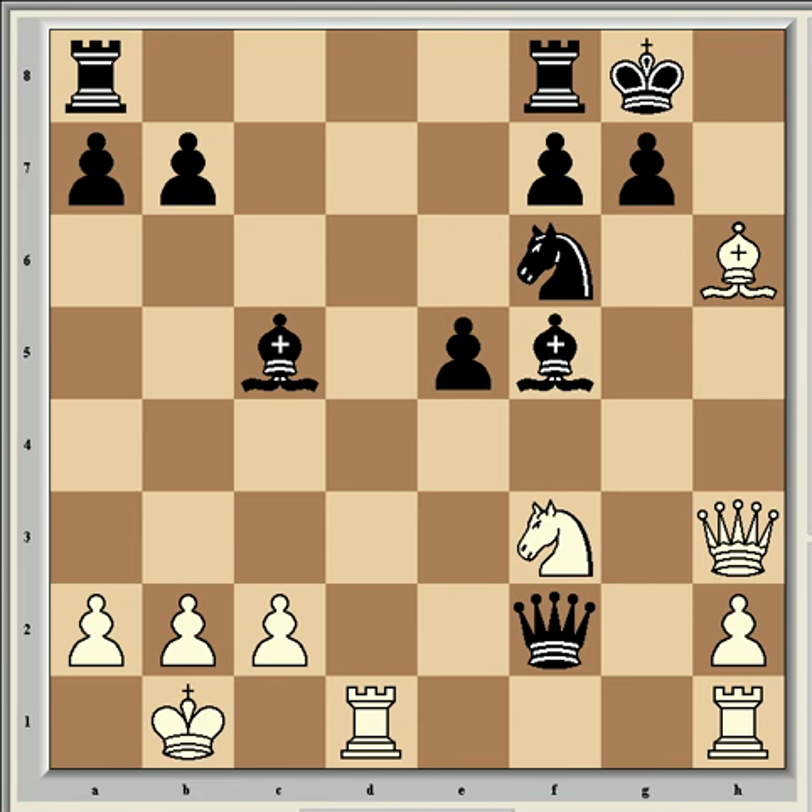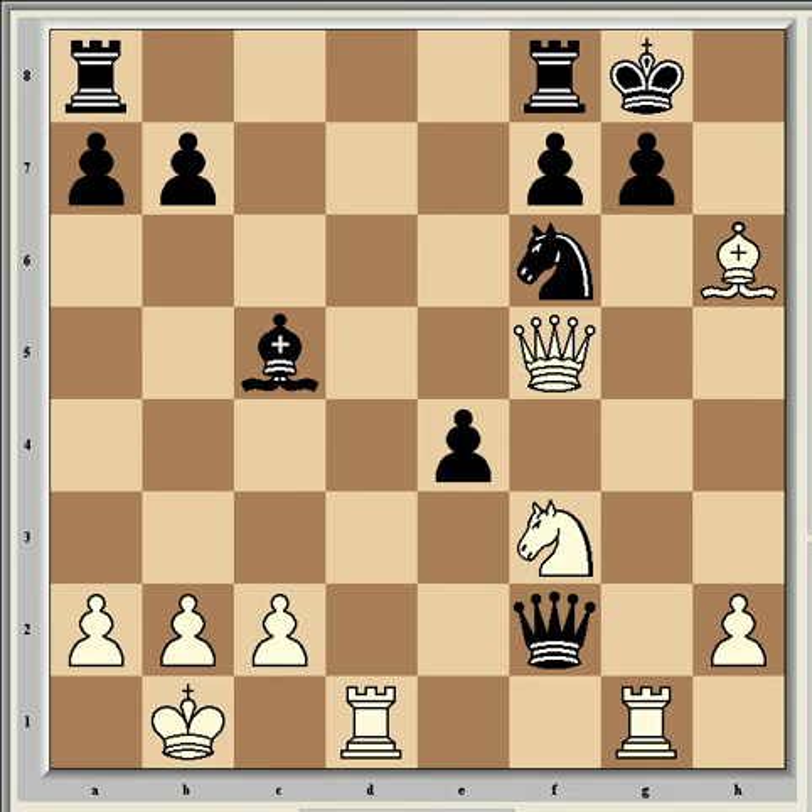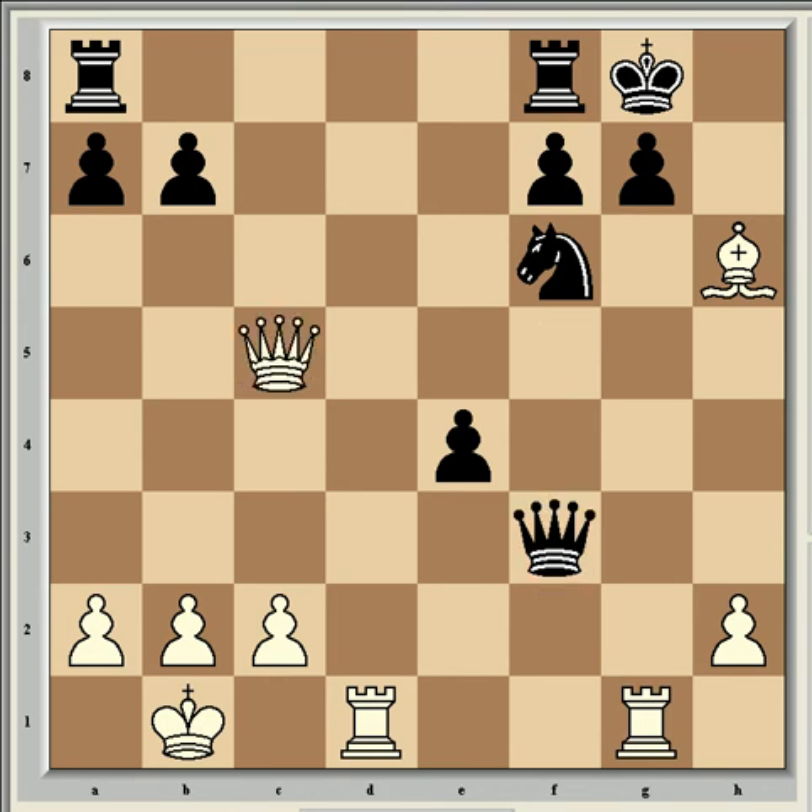After bishop takes f5, queen takes f5, e4, rook hg1, queen takes f3, queen takes c5 — again white retains a big advantage, a winning advantage in fact. The attack here is very hard to meet, and white's pieces are just much better placed than black's. So the sacrifice really has to be accepted.